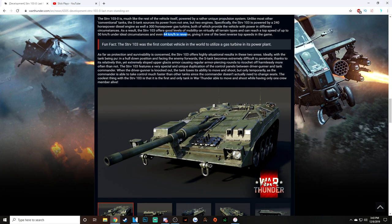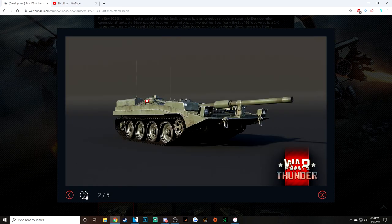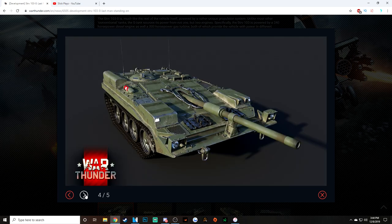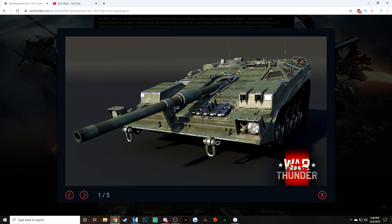It's highly situational. Ideally the tank is put in a hull-down position, where the S-tank becomes extremely difficult to penetrate thanks to its relatively thin yet extremely sloped upper front plate. I don't know what BR this is going to be — since it's a premium, I'd guess around 8.7, maybe 9.0. But look how sloped that armor is — that's crazy. I made a video calling the BMP a doorstop, but this thing is 100% a cheese wedge.